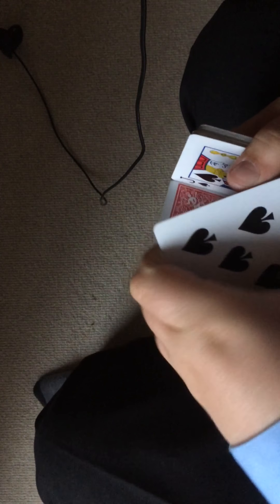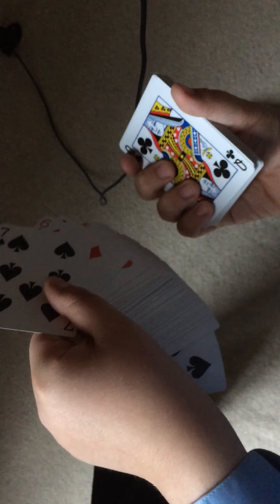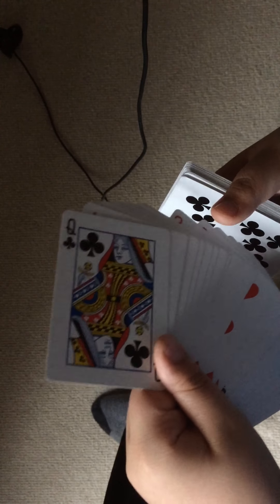This next one I don't really use a lot, but it looks a little something like this. Jack of spades — if we just take it, fan it over, it'll change to the queen of clubs. In another angle: six of diamonds, just go like that, it'll change with just a fan. I want to give a shout out to Ryan Carlis — you should check him out, his card changes video is amazing. Ten of clubs, if we just fan it, it'll change.